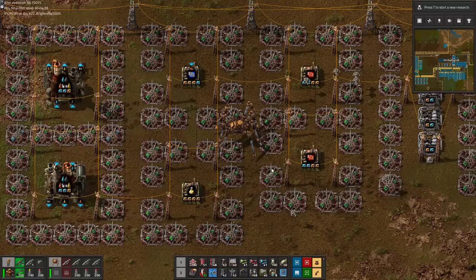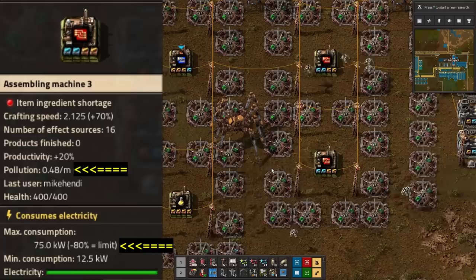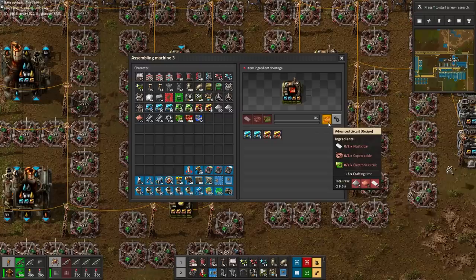Earlier we spent some time to lay out some more efficiency beacon concepts. Each of these production facilities has been fine-tuned to produce the minimum pollution output possible, at minus 80% power consumption. However, unlike with the furnaces, which can take only 2 modules each, the oil facilities and the assemblers can respectively take 3 and 4 modules each.